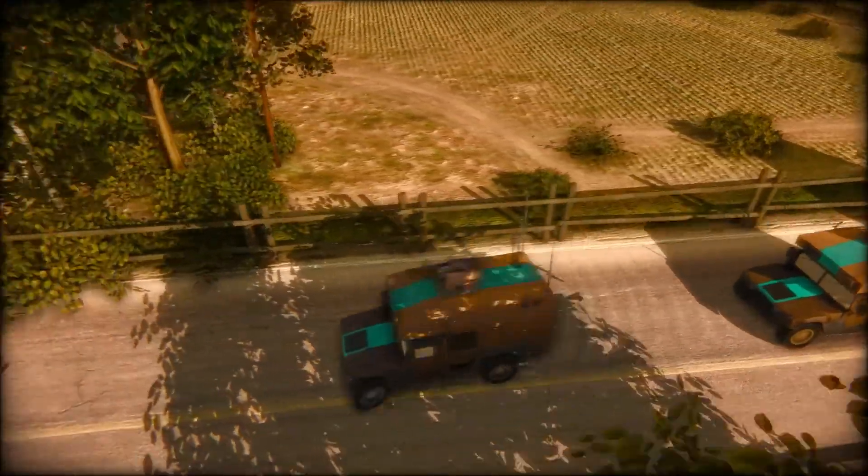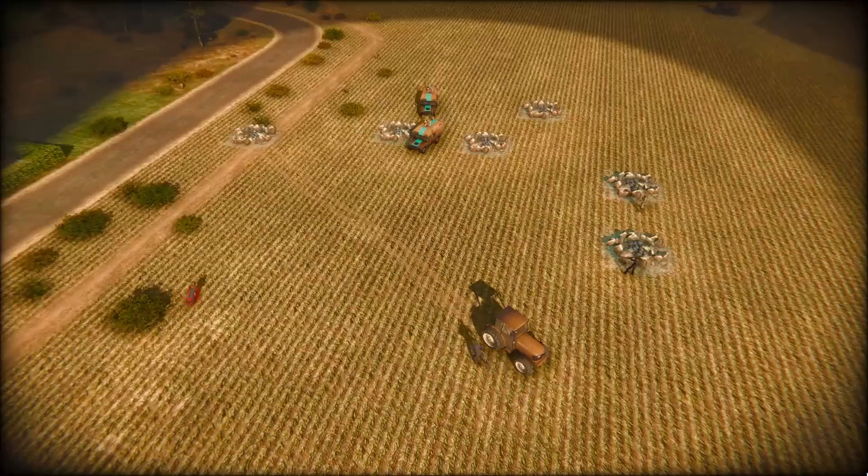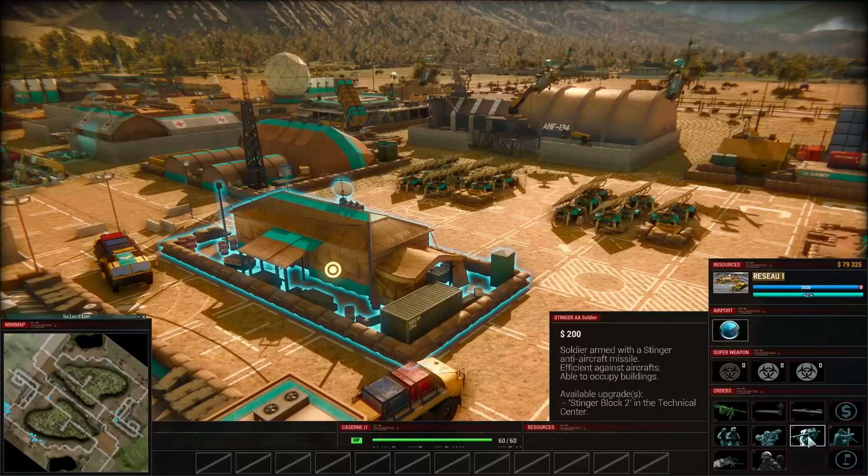US Army survey teams drive a specially modified Humvee rigged with geological equipment to identify the procedurally generated resources on the map. They are fast and able to quickly cover vast areas, and are armed with a heavy machine gun, which makes them capable of performing military scouting and engagement with enemy infantry.